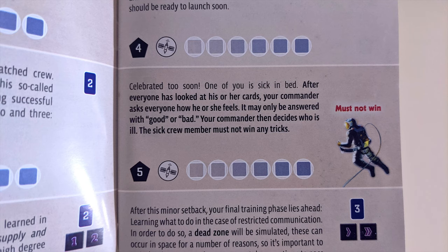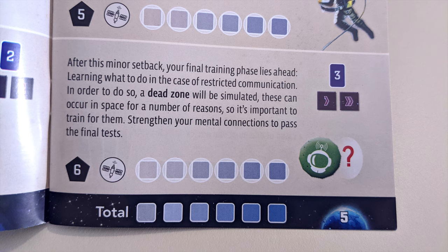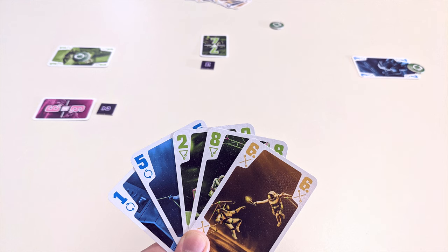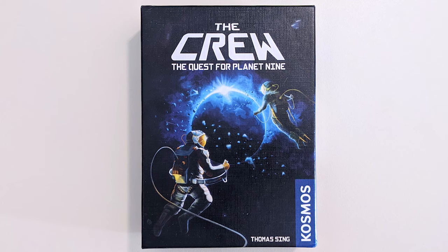As the missions progress, they will get more and more difficult and add increasingly complicated effects. For example, tasks may need to be completed in a specified order, or communication could be made more difficult. If you manage to complete all 50 missions, then you've discovered the mysterious ninth planet and won the game. In conclusion: communicate, but don't communicate. Play cards, fulfill tasks, and complete missions. That's the crew in a nutshell.